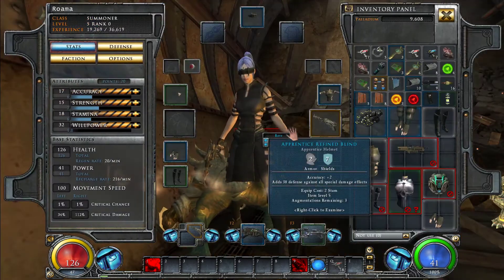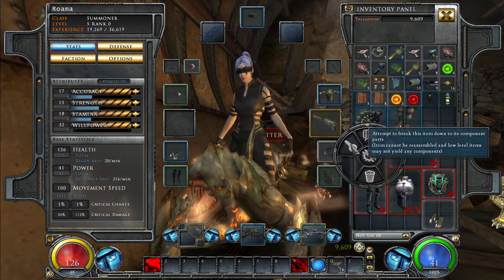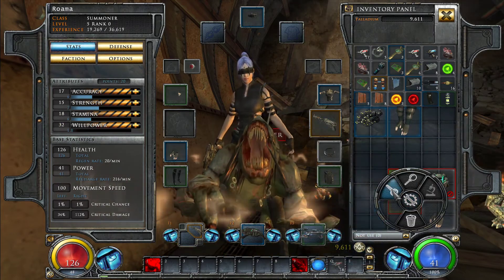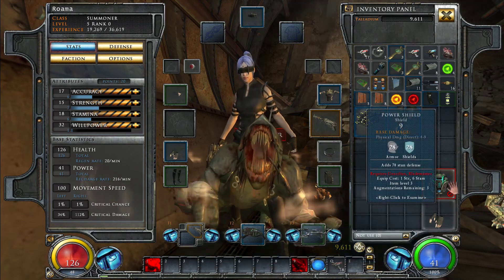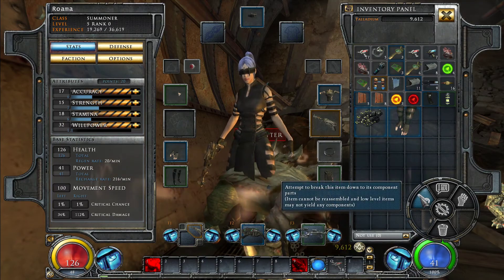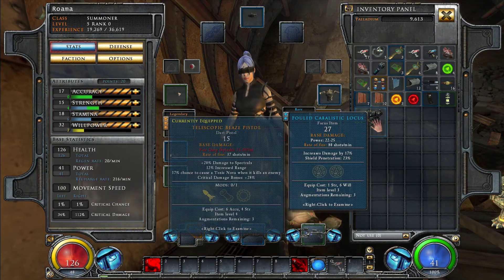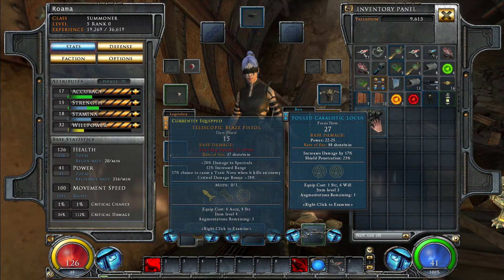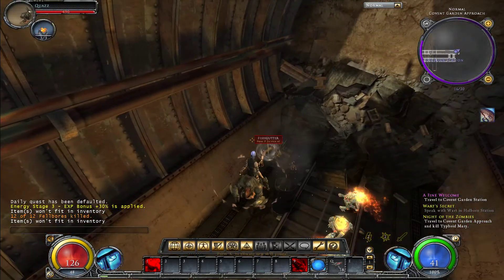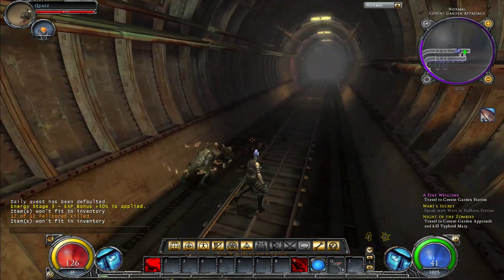Inventory's full again already, which is in some ways a good thing because we do need more scrap and such so that we can upgrade things. I think we're deciding not to use that one — maybe we'll find another one later that's more impressive. Let's go grab these.